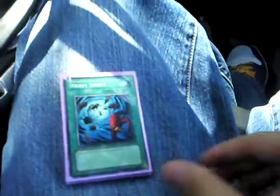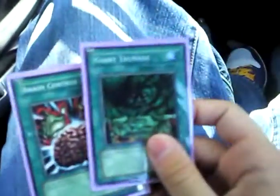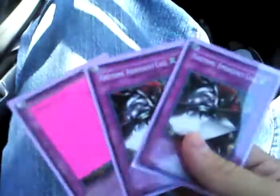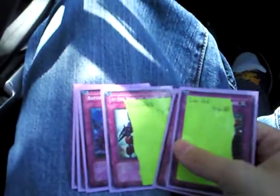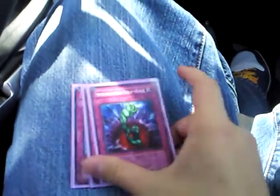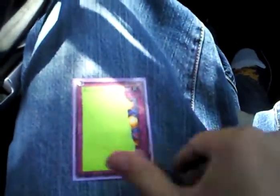Spells: One for One, Heavy Storm, MST, Trunade, and Brain Control — all staples. Traps: Three Gottoms' Emergency Call — I still need one, I can't believe it's so hard to find, but it'll be reprinted soon I think. Three Saber Holes — I still need two, but I do run three because I think it's very good. Two Bottomless Trap Holes. And then the staples: Torrential Tribute, Call of the Haunted, and Solemn Mirror.